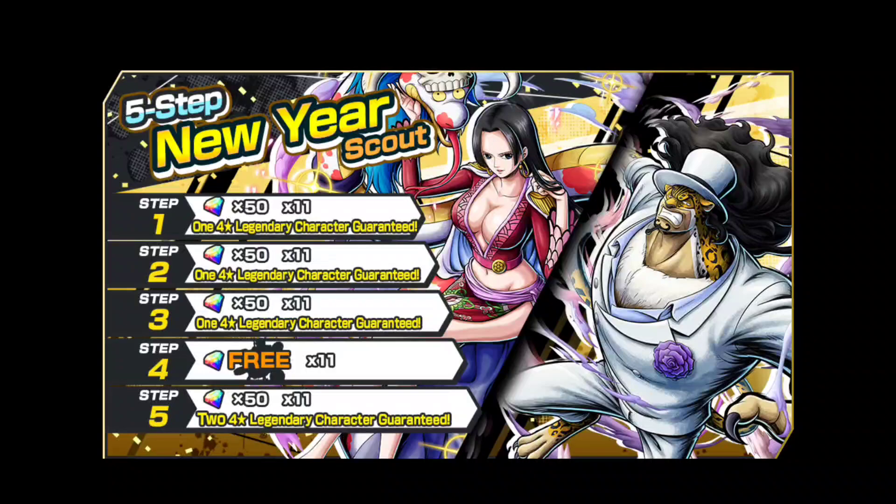It's another big banner - it's a 5-step New Year Scout. Instead of a 4-star guaranteed, it's a 4-star legendary character guaranteed. Legendary character means the bounty fast character that comes every single month. Those characters - if you want to get them - you can only summon for bounty fast characters or extreme bounty fast characters, or certain rate ups. So this banner is good if you are aiming for people like CB Zoro, Lucci, Kaidakuri, etc.